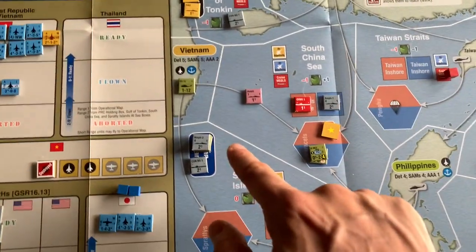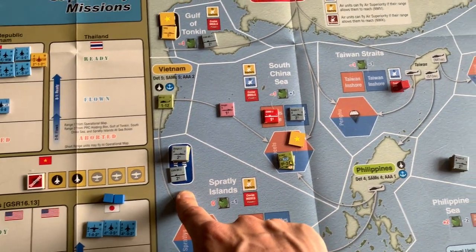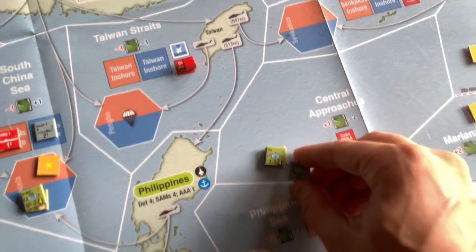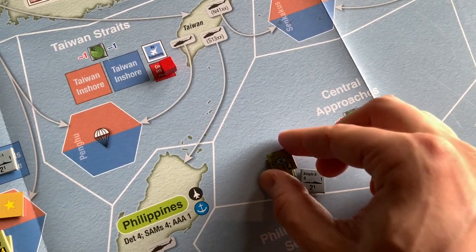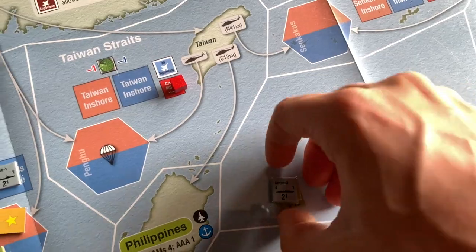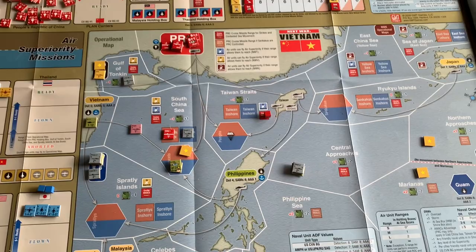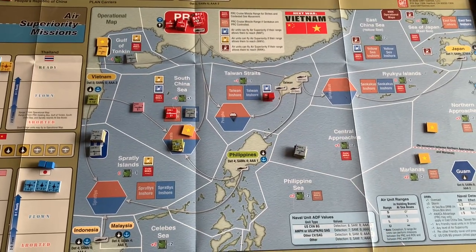We had another Marine group coming in this turn with the second carrier air wing from the Indian Ocean, plus another Marine amphibious landing force coming in from Japan. The Marines also had a helicopter unit coming in as well. So it wasn't going to get any better in the naval game for the Chinese — they were basically locked into their invasion of the Vietnam land theater, and the Americans essentially took control of the naval game.